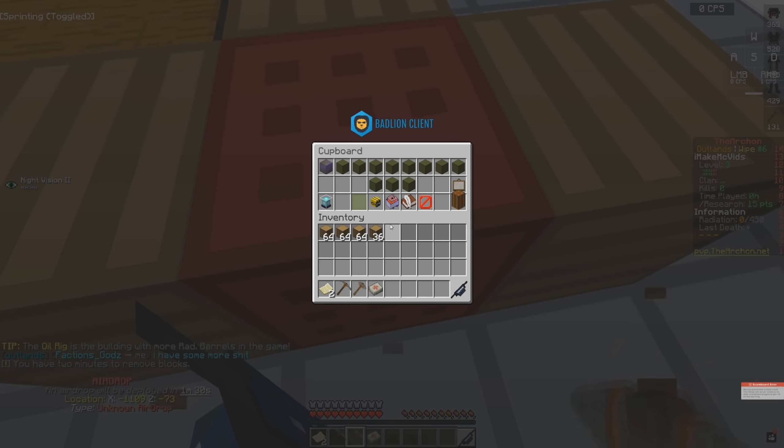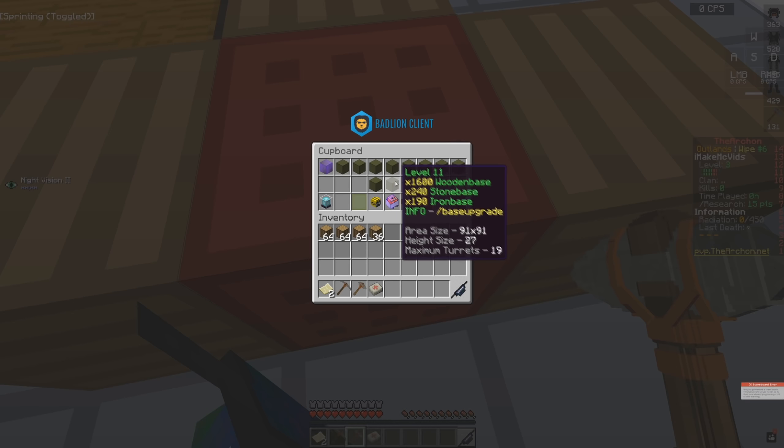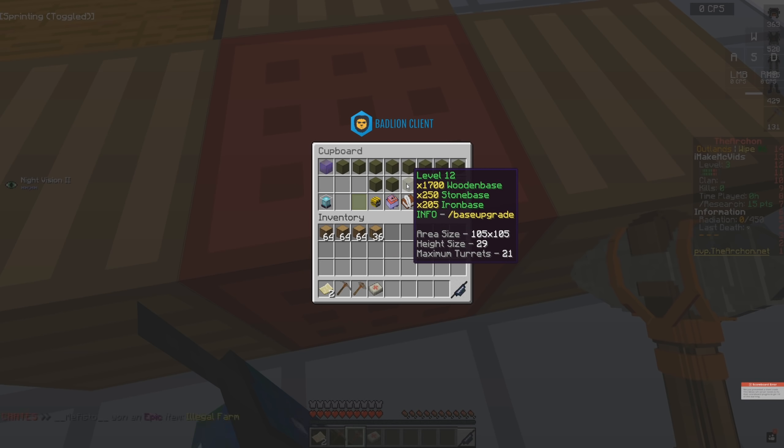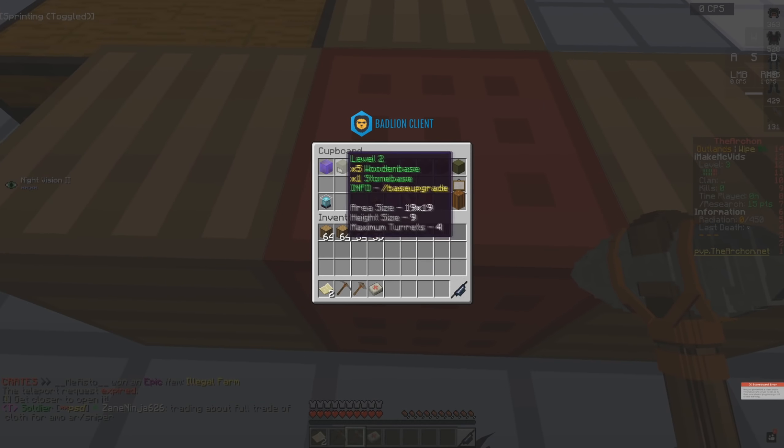Pretty much what that means is we cannot extend our claim. We're currently a level one base, area size 11x by 11x, height size 7, maximum turrets 2. We are the lowest level. You could go all the way up to level 12 but we're not gonna be able to do that because we are doing Living in the Smallest Claim.